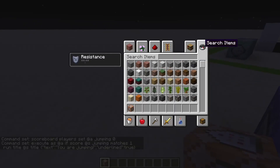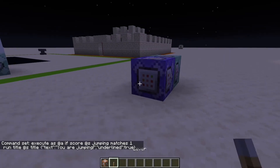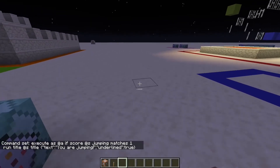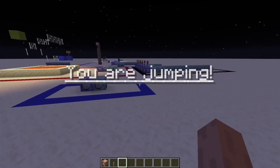So if I get a lever and turn the command block on, every time I jump it'll give me this title that says "you are jumping".